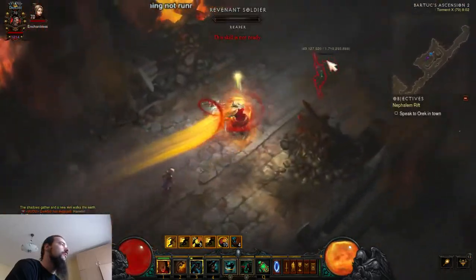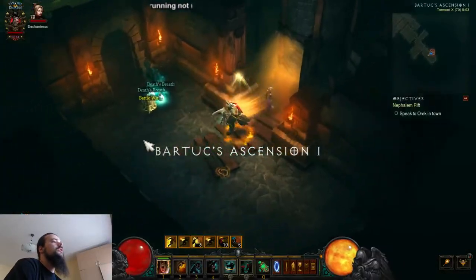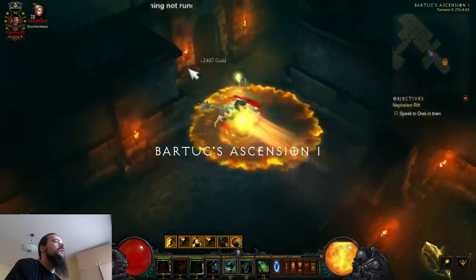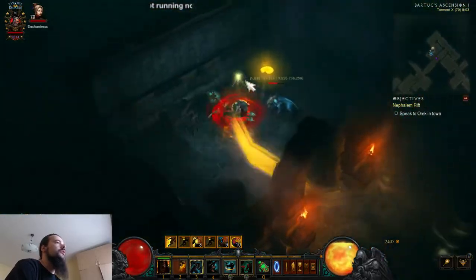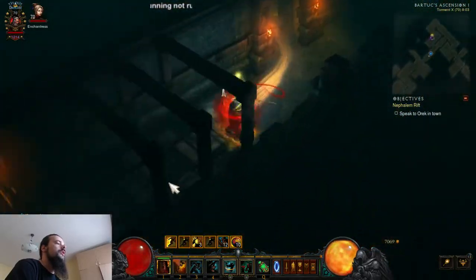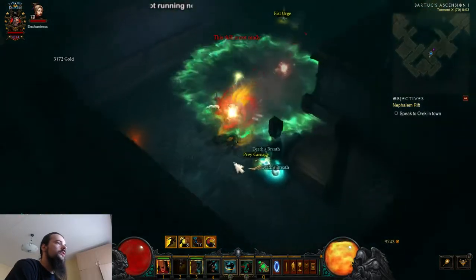I'll grab some Death's Breaths that I dropped here and then go back and describe the build. It's pretty much identical to the DPS version but it has some tweaks — it's optimized for movement speed and I'll explain what the difference is.